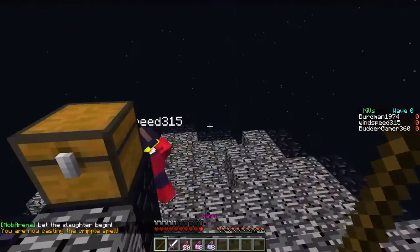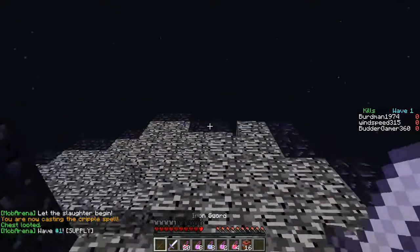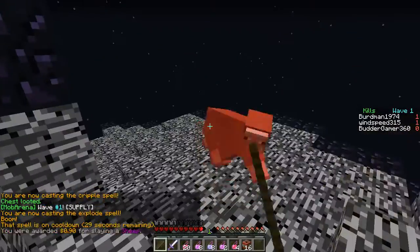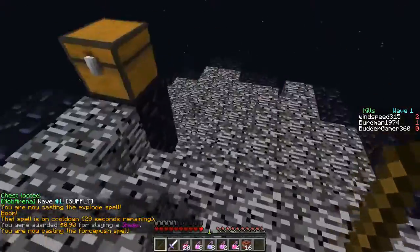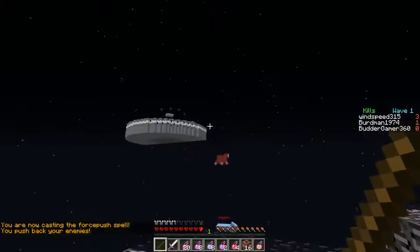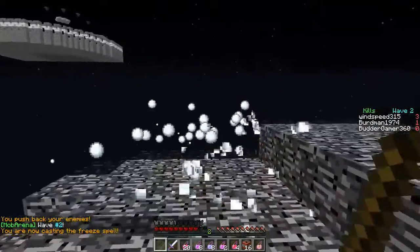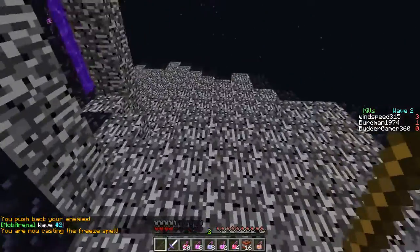So the first spell is the Cripple spell — I already showed it in a video so I won't show it again. Second spell: Explode spell, it explodes stuff — yes, it's the best tutorial ever. Force push — you push stuff. So all these spells do stuff to other stuff. The free spell is Ram's new favorite class.